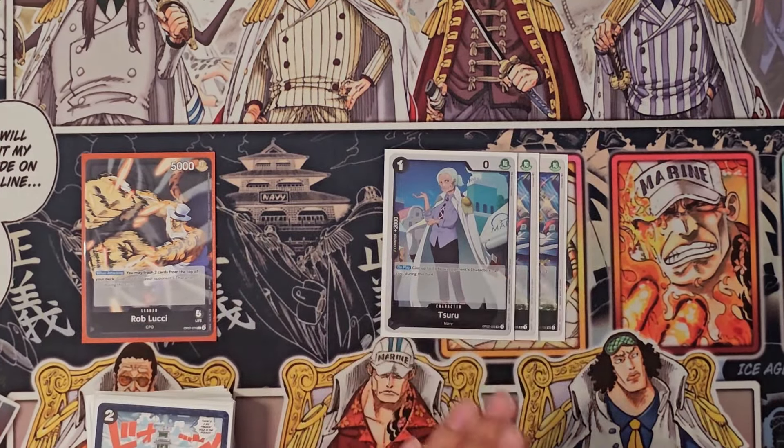The other Dressrosa card is Sabo — the five-cost blocker that puts everything on killable. He's essential especially in mirror matchups, because if you play him at the right moment it's very strong. I think you'll see him come in handy in both of the games.